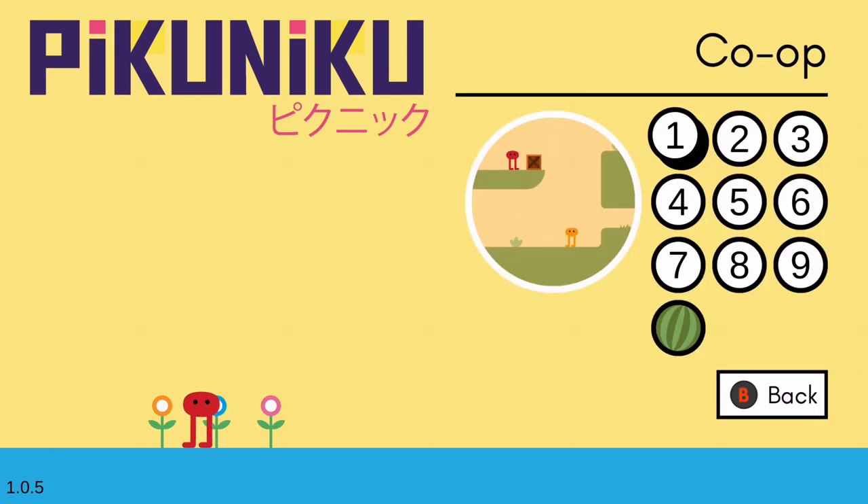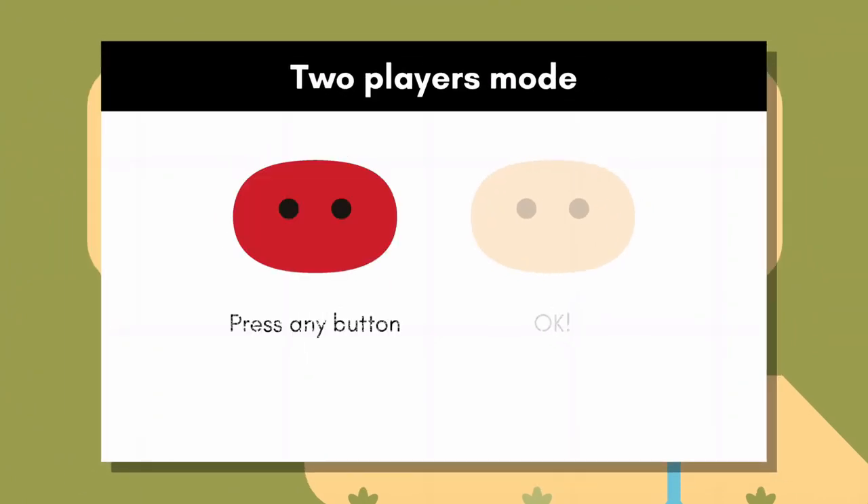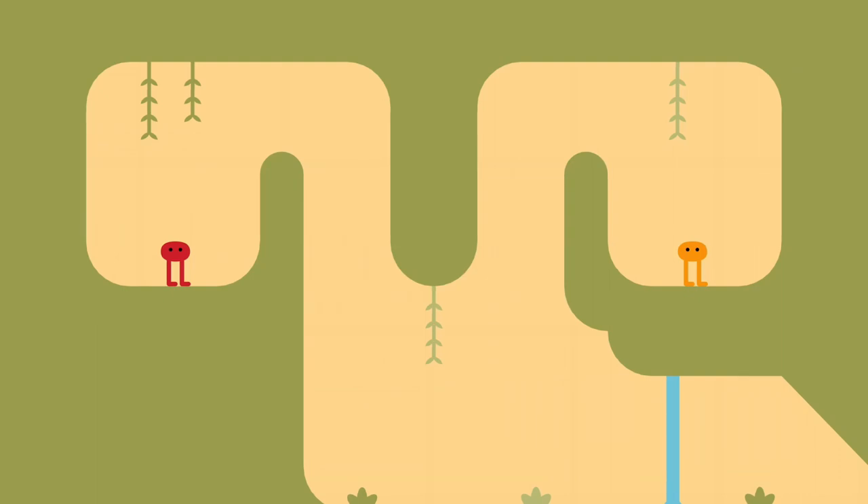To start, select co-op from the main menu and select the first level. Press any button on either controller when prompted to start playing. The red character's name is PQNQ and the orange character's name is Miku. I'm going to be referencing them by name when completing tasks, because sometimes only one specific character will have access to the section I'm talking about. Other times both will, and it won't matter which character does which set of tasks.